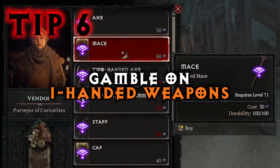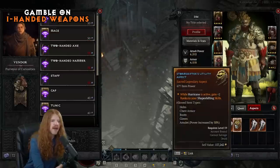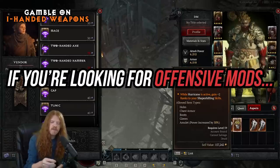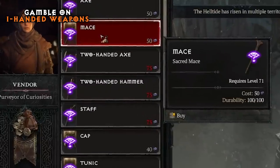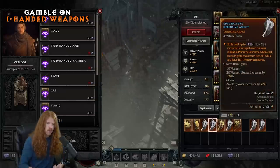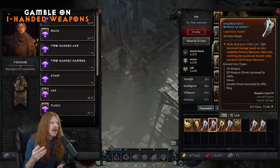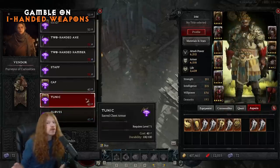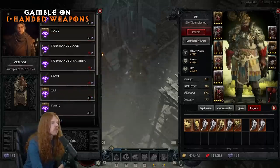The next tip: when you're gambling your obols, gamble on a one-handed weapon. Other slots like gloves can roll utility-type aspects, but if you're trying to get an offensive mod — a damage multiplier to ramp your damage, especially early in the game — a mace or one-handed weapon is the better option, as it locks rolls to offensive-type primaries. If you want a defensive modifier, you can target armor pieces like a tunic, which may be better in the late game.